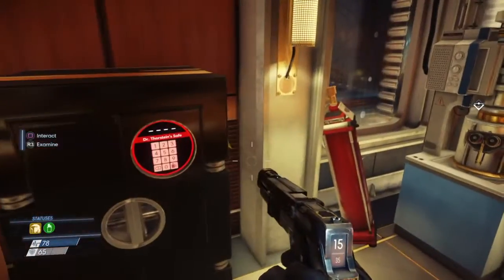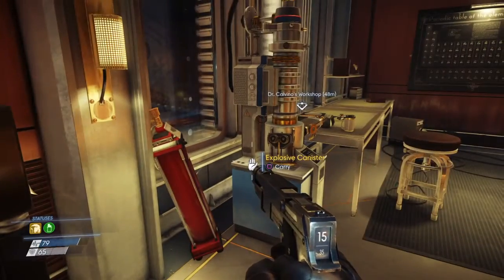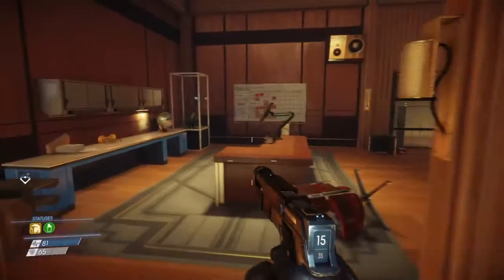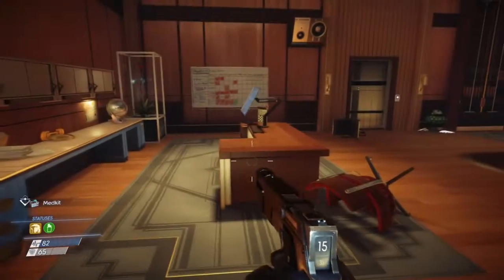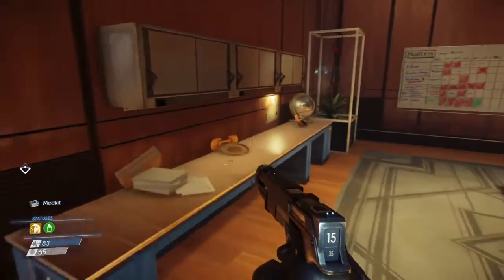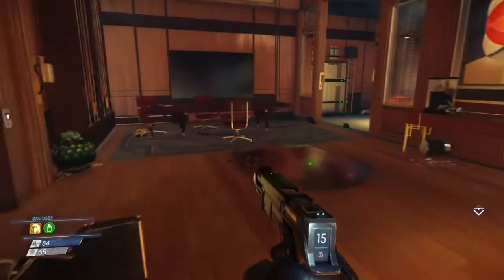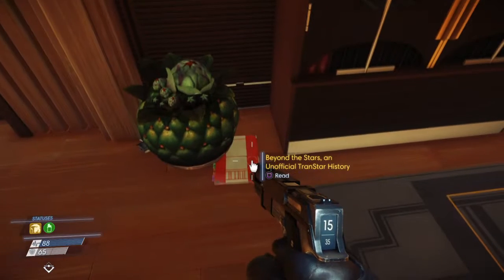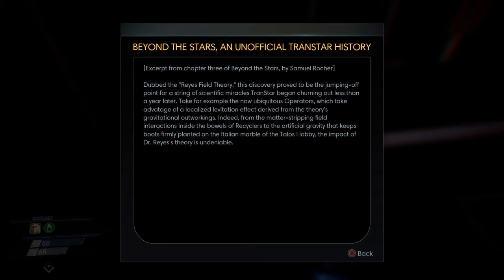There's a safe here — level three hacking unfortunately. Maybe we can find the code for it. First let me just walk around and see if there are any mimics. Reading 'Beyond the Stars — An Unofficial TranStar History,' excerpt from Chapter 3 by Samuel Rocher: 'Dubbed the Reyes Field Theory, this discovery proved to be the jumping off point for a string of scientific miracles that TranStar began churning out less than a year later.'